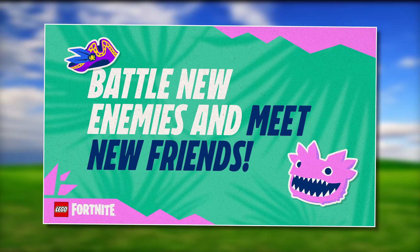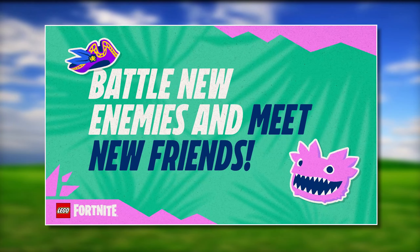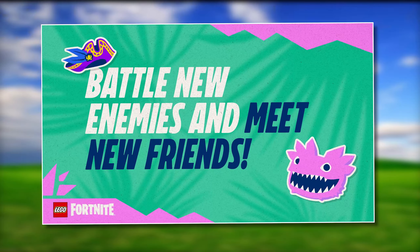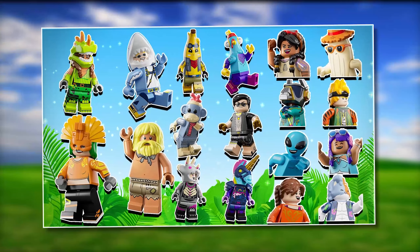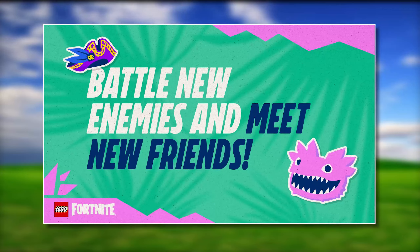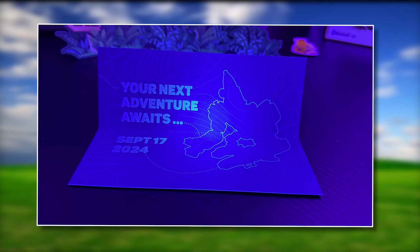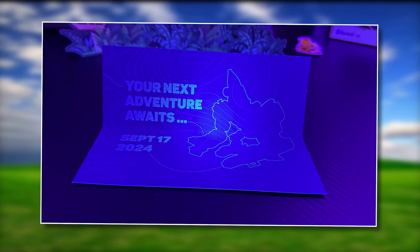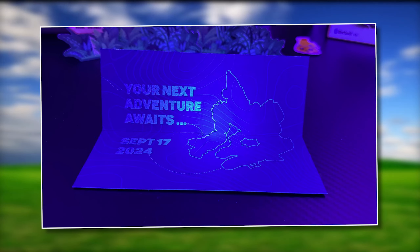Today's first teaser was 'Battle new enemies and meet new friends.' In the top left corner you can see a pirate's hat, and in the bottom right corner we can see Clombo. Clombo is likely going to be our friend, but they are definitely hinting towards new villagers that I've covered on this channel before. We also have information on new enemies from the PR kit I was sent, which showed a new boss that looked like some sort of mech-style banana-riding creature — the biggest and most fierce enemy in the game.